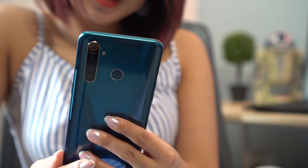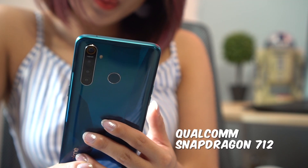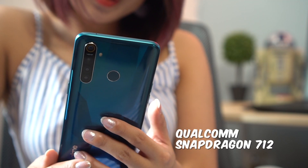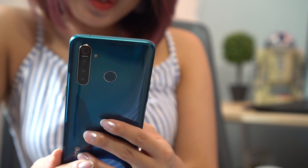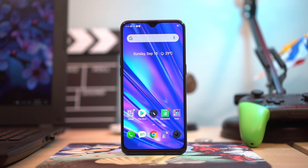Before we get to the games, let's give you guys a quick recap on the key specs of the Realme 5 Pro. Starting with its processing package: you have a Qualcomm Snapdragon 712 processor, and as mentioned there are two configurations available. The one we have today is the top-spec variant with 8 gigabytes of RAM and 128 gigabytes of storage.